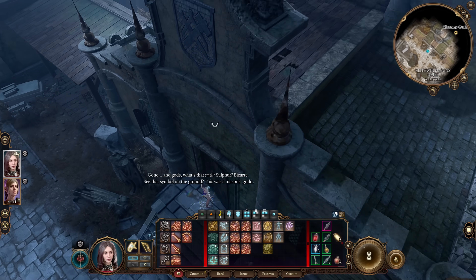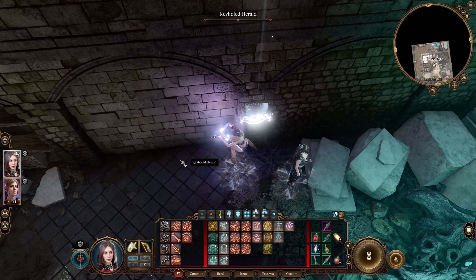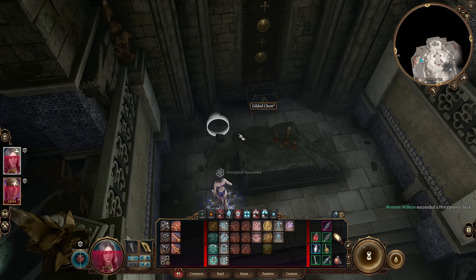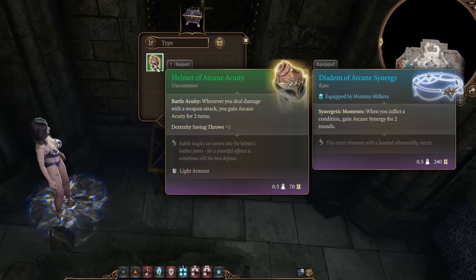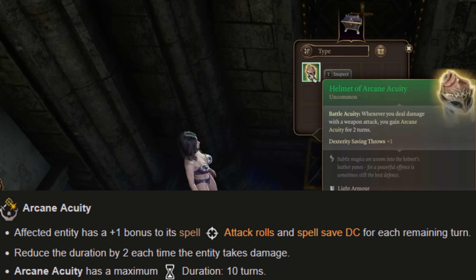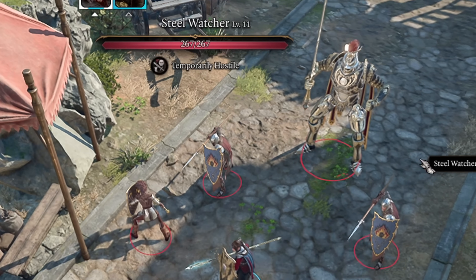With the shopping out of the way, we go to the Mason's Guild. I was surprised to find out that Knock worked on this keyhole. After clearing up the shadows, this is the chest rafter. Inside is the best helmet for this build: the Helmet of Arcane Acuity. Whenever we deal damage with a weapon attack, we gain plus 2 to spell attack rolls and spell DC, stacking up to 10. Look at these percentages — it's pretty crazy.